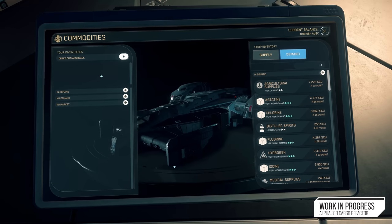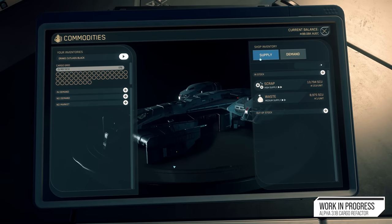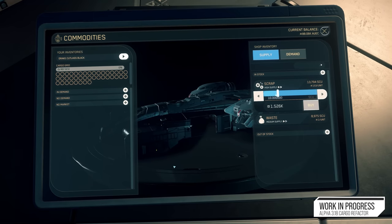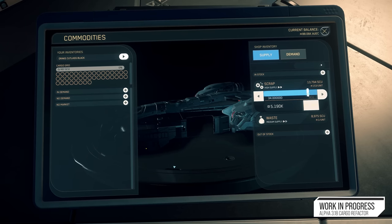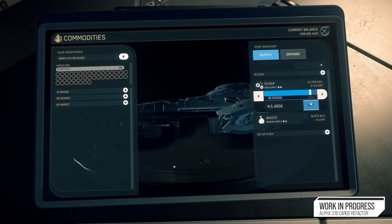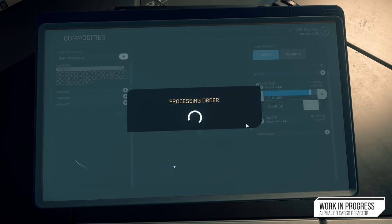There is also a new commodity kiosk flow, which is a step in the right direction for helping you understand what you're buying and selling and what's available at trade locations. This new UI uses the new building block UI, so it should be a lot easier to understand and gives you a graphical representation of how much space you have on the ship as you're buying and selling.